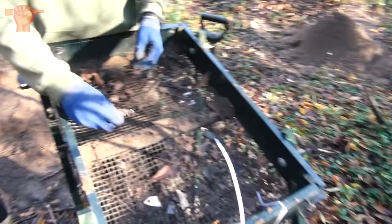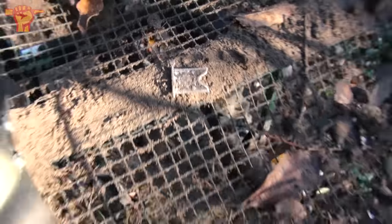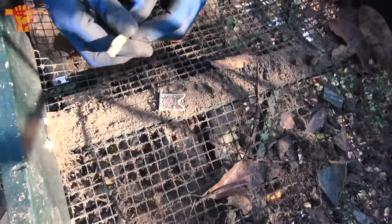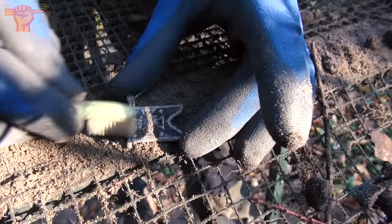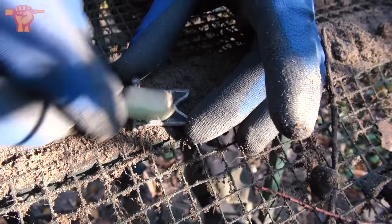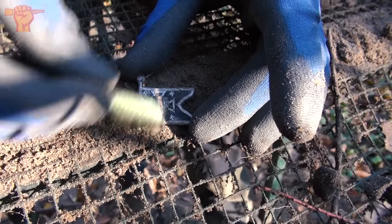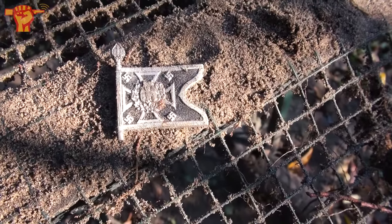Apparently that's still a hot spot, because Ray just discovered another flag. Now the only thing we need to do is clean it up — the condition is very, very good still. It's actually very similar to the one that Mike found a couple of minutes back, but this one is black; the other was red with red paint on it. So yeah, again another WHW badge.